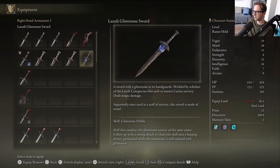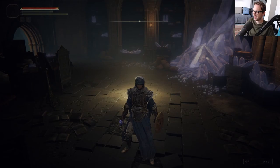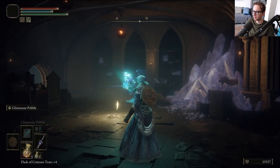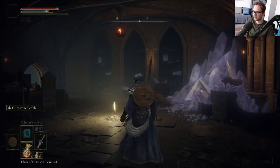Wielded by scholars of the Luzuli Conspectus who seek to master Carian sorcery. Deals magic damage. Apparently once used as a staff of sorcery, this sword is made of wood. What? Hold on, I didn't know that. And apparently you can cast Glintstone Pebble with it, which is really weird.